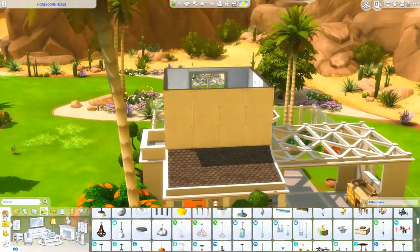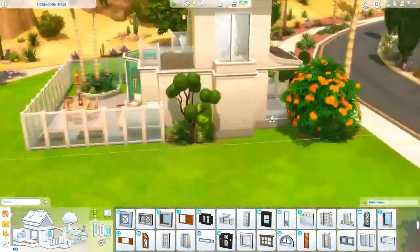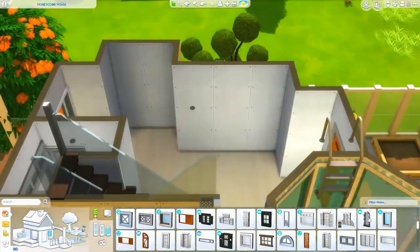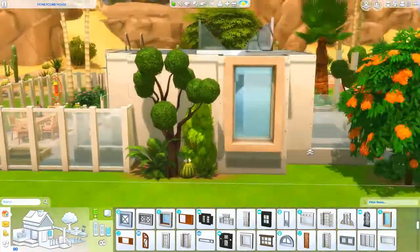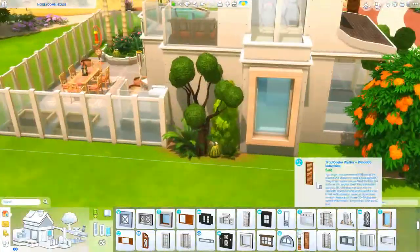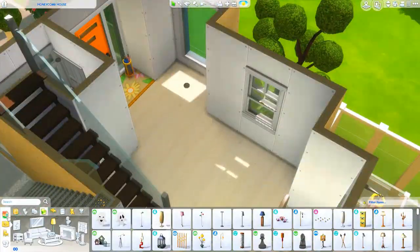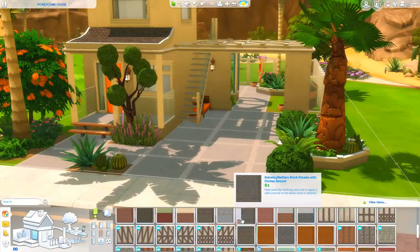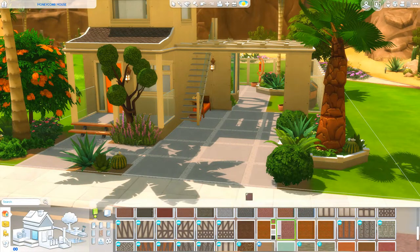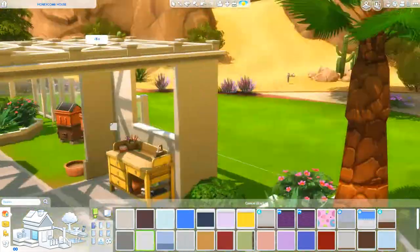Normally I do not build bathrooms without a sink because I think it's not very hygienic, but some houses maybe don't have sinks in bathrooms — it's a very common theme here in the Netherlands. The house was really small in a really weird shape, so I wanted to utilize the space to the best of my ability. So I made a very tiny bathroom that just has a shower and a toilet.